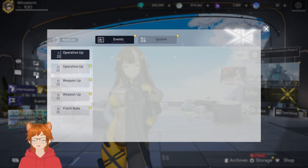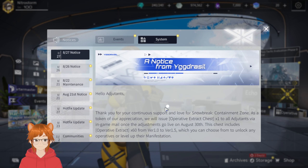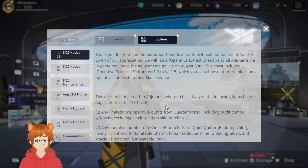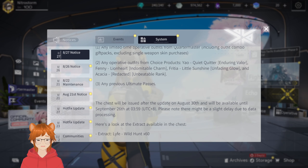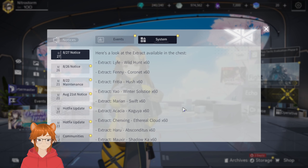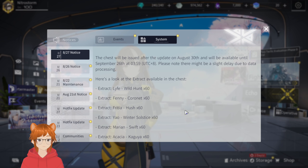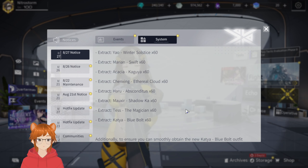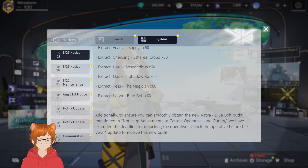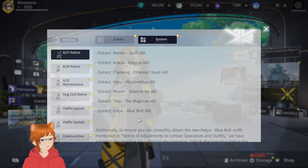Let me see if there's anything in the notice section here. Oh wait, yep, it's right here — it's also in the in-game notice. Here are all the different characters that you can get in the selector after the update on August 30th. So all the standard characters and then all the event characters up until Cartier — pretty old selection. In terms of new characters, I can choose between Haru and Chen Xing.